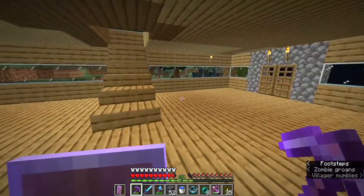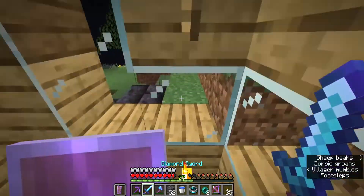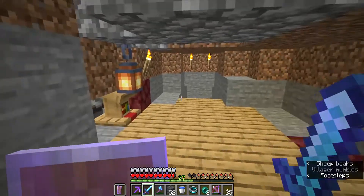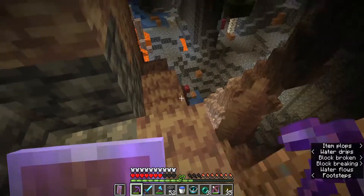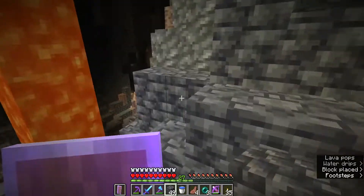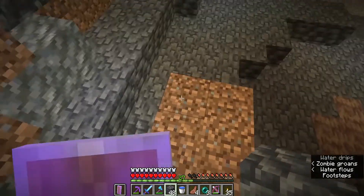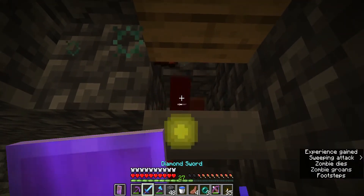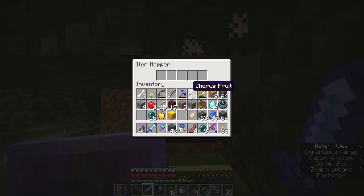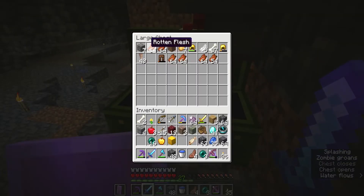Now we're back in the tour of our house. Last but definitely not least, in our mine we have a zombie spawner. I built a farm - I'm sure you guys know how it works. The zombies appear right here where I kill them, the items drop into the hopper, and I get my ton of loot.